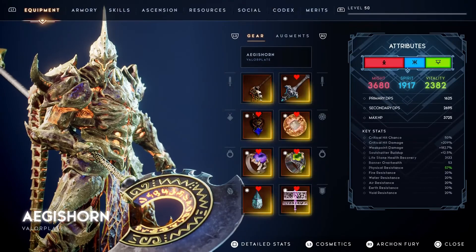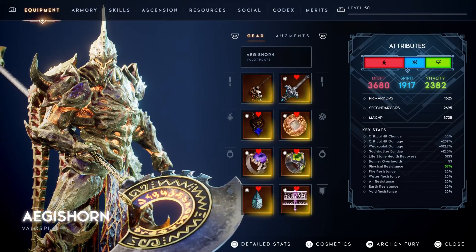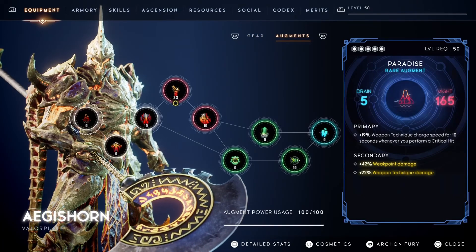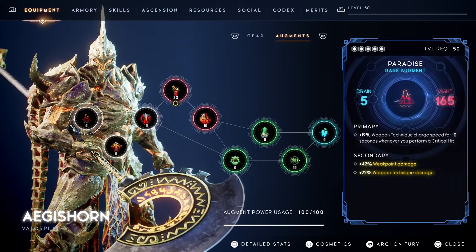The Overhealth King is, well, about getting really high overhealth with ease. This build is the same as Bulwark, Greyhawk, and Armistice, but this valor plate is more focused on survivability while still dealing heavy damage.